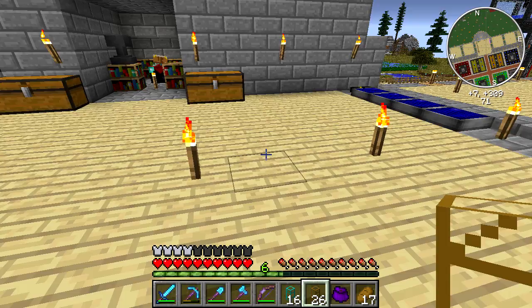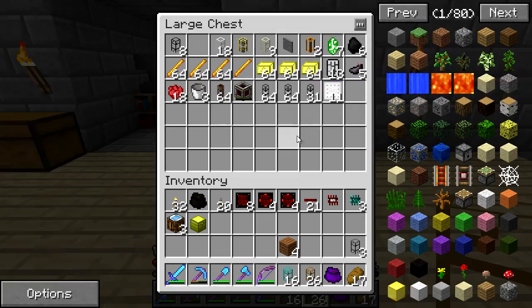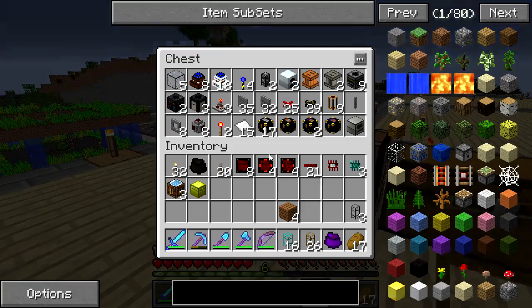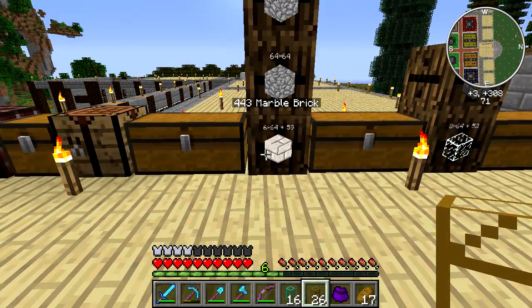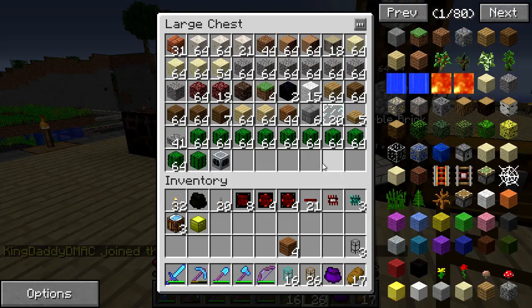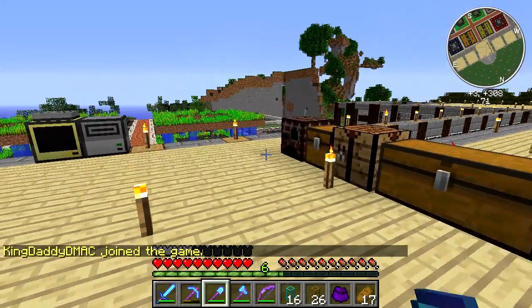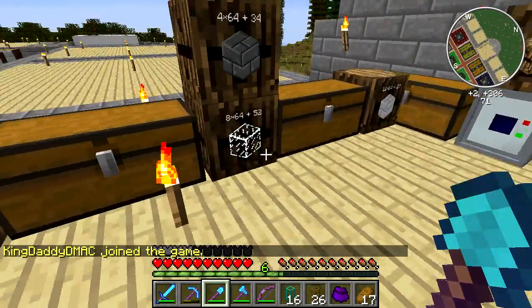We got some diamond gates and some wooden transport pipes. We're also going to need some stone transport pipes. I don't have any stone, so I'm going to have to get some stone crafted up and I'll be right back.